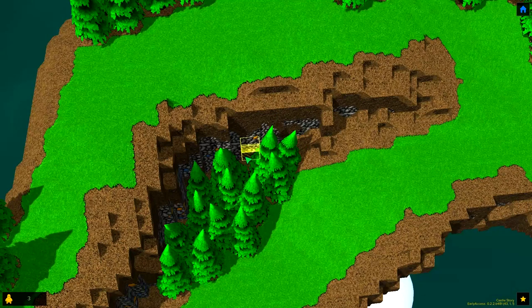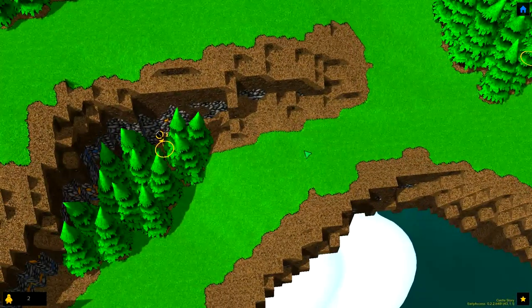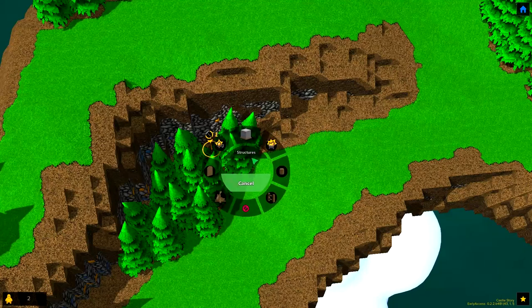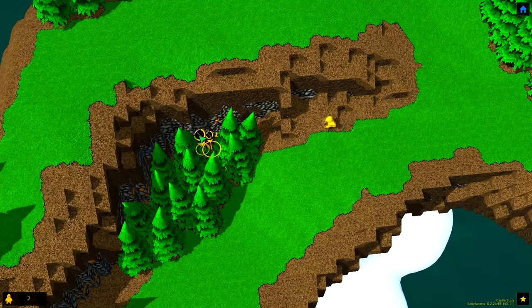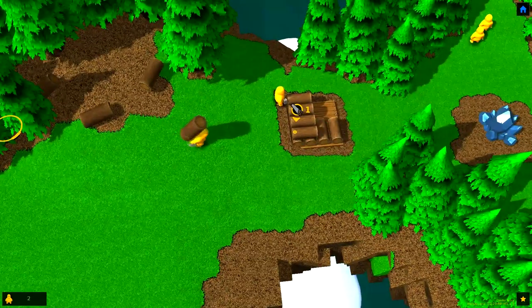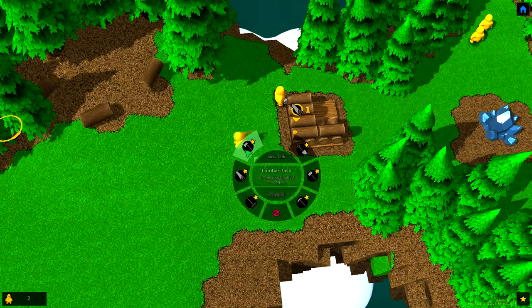So this one's to dig straight down and this one's to dig a horizontal tunnel — we actually probably want the tunnel option. We're going to allocate Baal to dig into the bowels of the earth — see what I did there. We need to delete the wrong task and set it up correctly — there we go. Baal is now digging in there, which is basically what we want him to do.